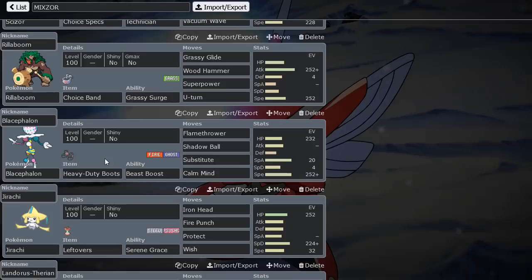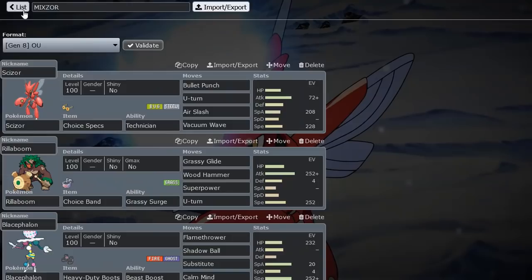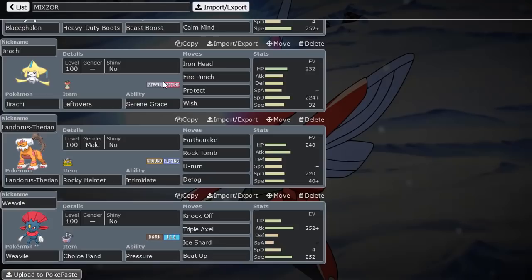And of course we have Blacephalon as well, which is just a great Pokemon overall. Sub-CM is a great stallbreaker and it can put in a lot of work versus many teams. I love the speed-boosting nature of this Pokemon because its speed is one point faster than Special Attack. Then we have Jirachi for Wish and Protect, being able to heal up the team, and a good Tapu Lele answer because Scizor is not really a great response to Tapu Lele at all.